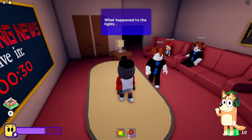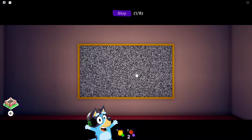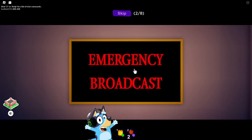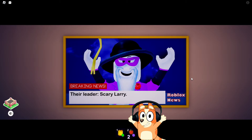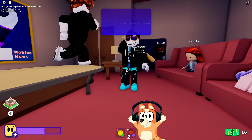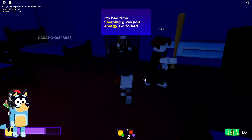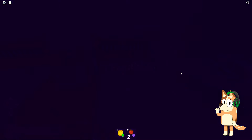It says this is an emergency broadcast. Apparently, a gang of masked criminals has begun to operate in the city. And there is a leader among them. His name is Scary Larry. Oh, my God. This guy really looks pretty scary. Looks like we need to be wary of these guys. Now we need to go to bed. Let's find our sleeping place. I hope we don't have anything to worry about. Great. We fell asleep. I really hope that this night will pass peacefully and without any sudden incidents.